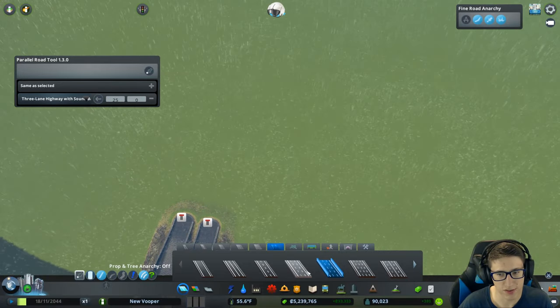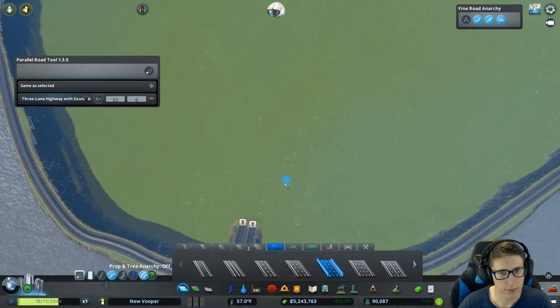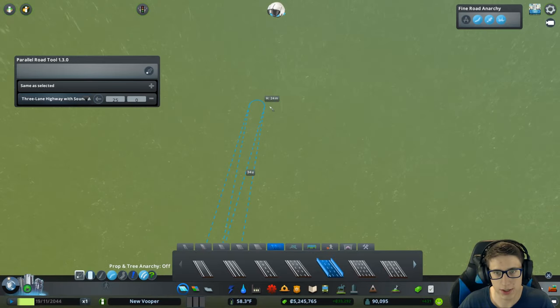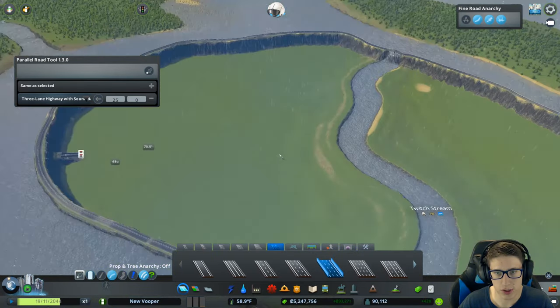That looks fantastic. Let's go ahead and begin. We're going to raise it up 24 so that things can go under the highway, and we're going to try to make this as smooth as possible.